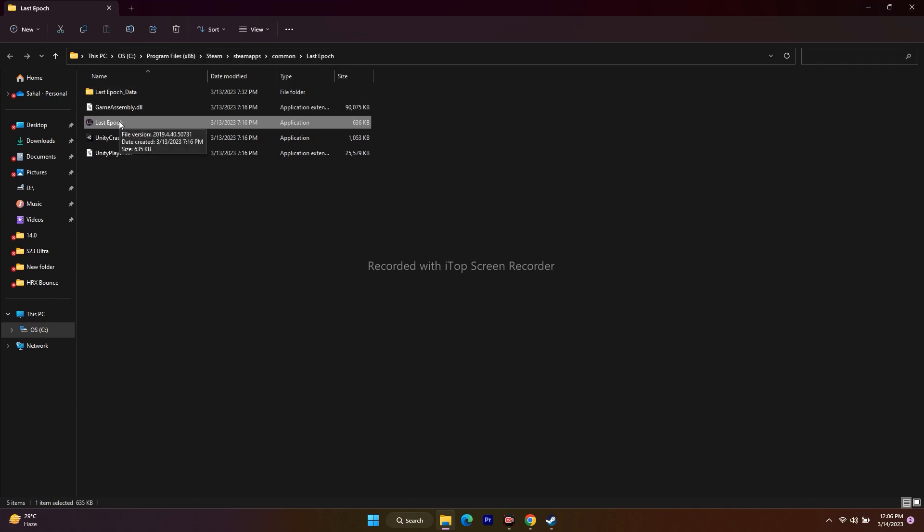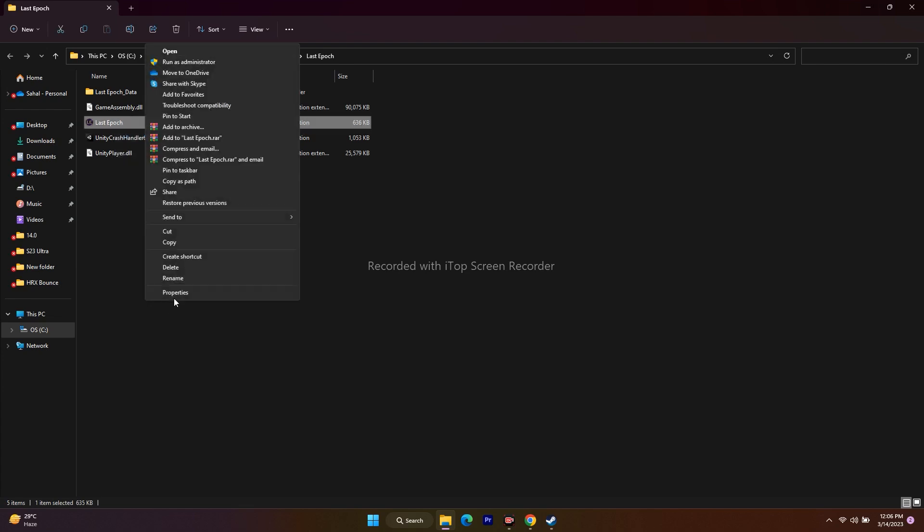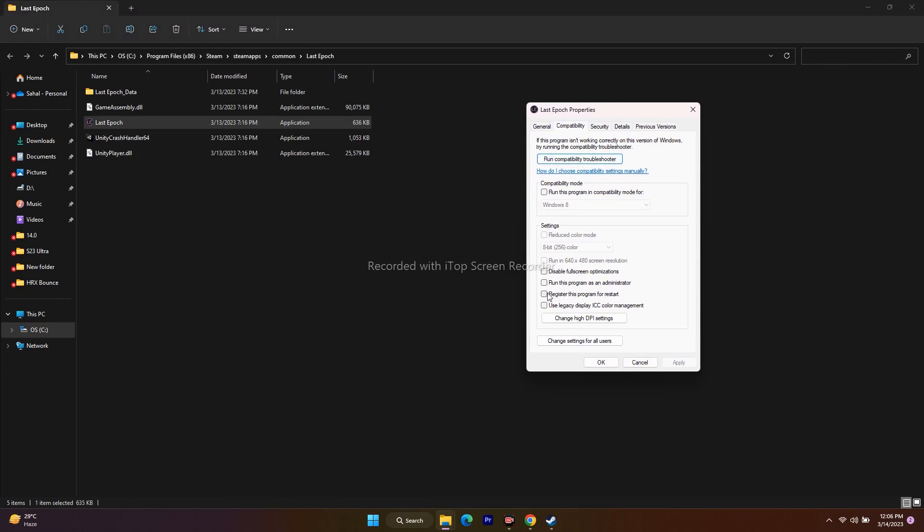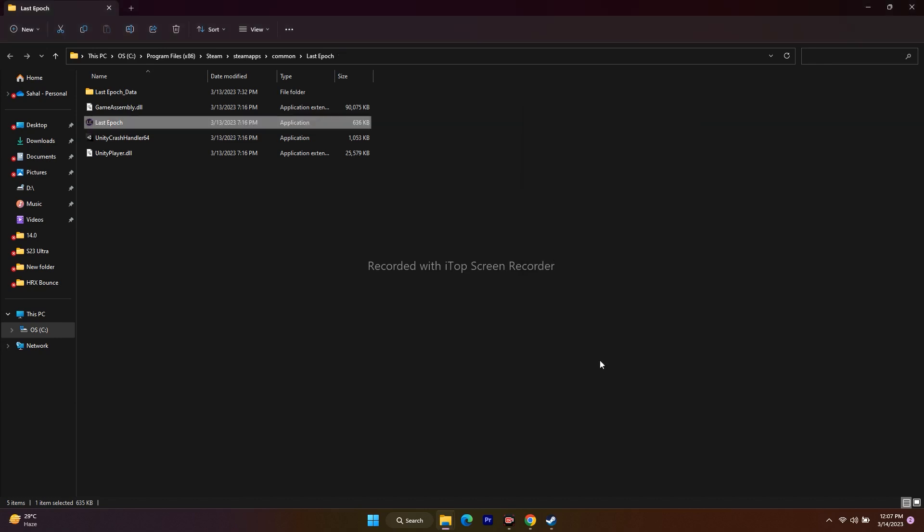Next, we have to run the game as administrator. Since we're already in the installation folder, right-click on the application, go to Show More Options, then Properties, then Compatibility. From here, check Run this program as an administrator, click Apply and OK, then launch the game.